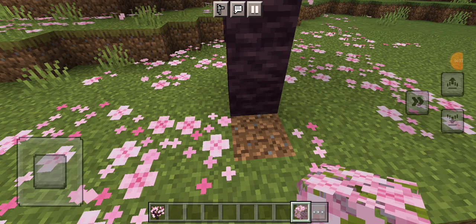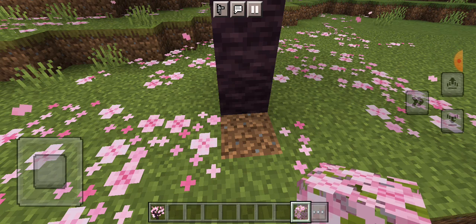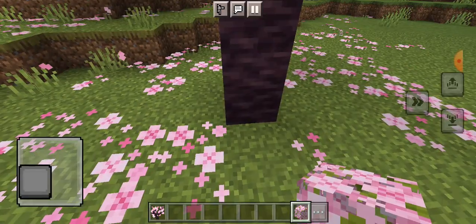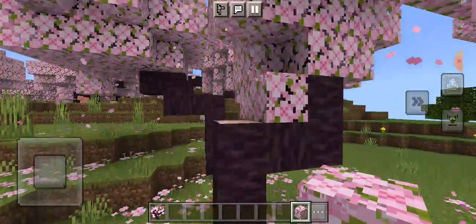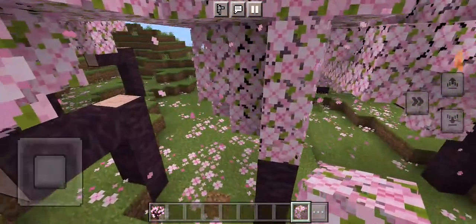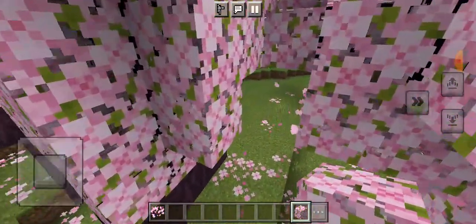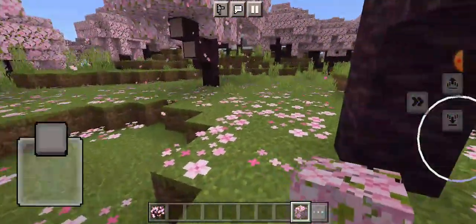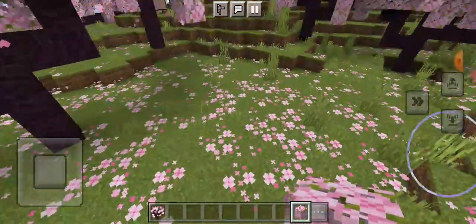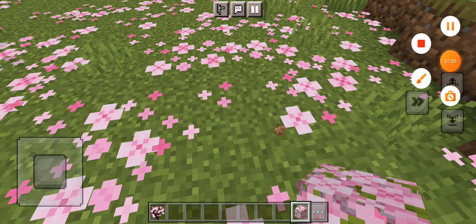It wasn't actually working, and I'd already said it was going to, so I felt like it might be wrong. What I did was build a custom tree instead, and it looks just as good. So now we can finally do what I said we were going to do and build a house. I built the tree to make a little fairy circle around the house. So let's just clear off some of these petals — I know they're pretty but they can't stay there.